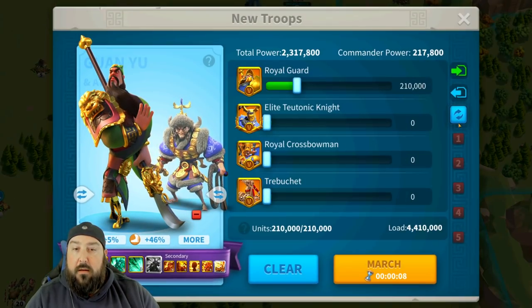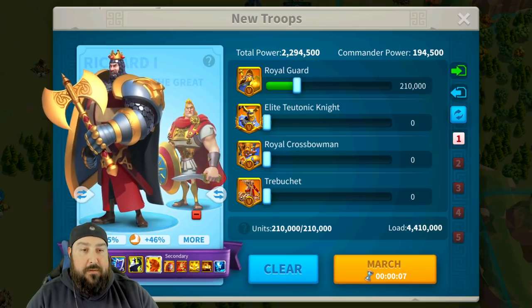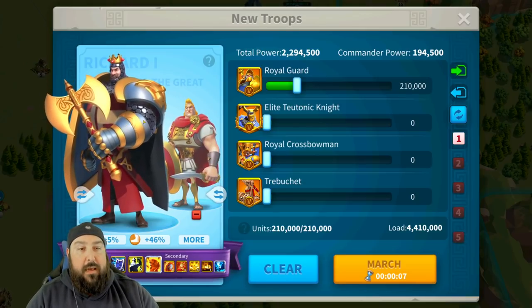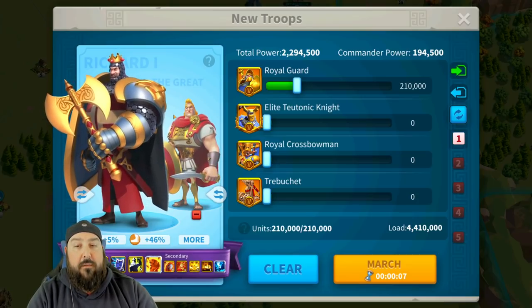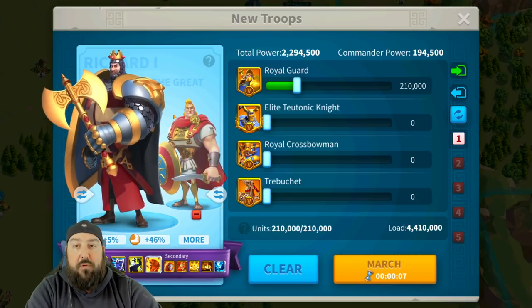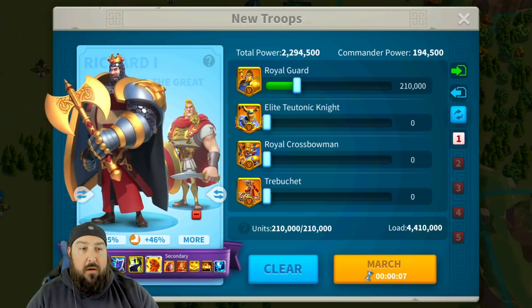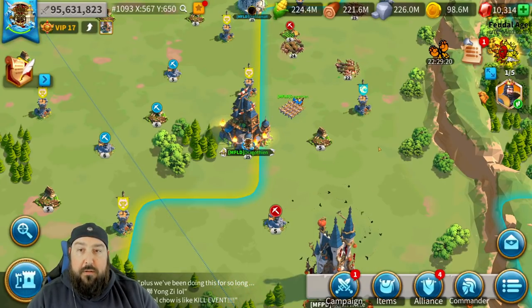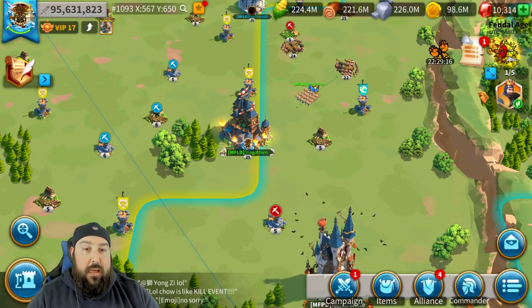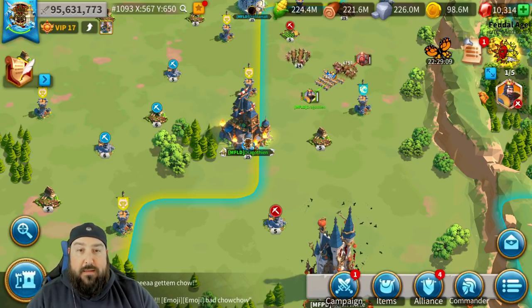First one is our tried and true. This does some good tankiness as well as damage. You've got the skill damage from Alex and the tankiness from Richard — it works really, really well together. For my five infantry army pairing, this is the way to go. It gives me the best of both worlds — the heal from Richard, the nuke, the tankiness, and the debuffing from Alex.